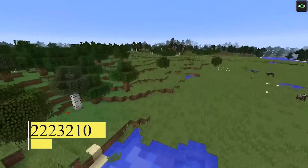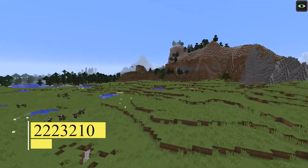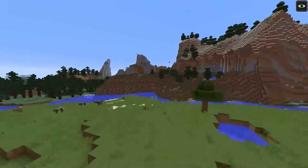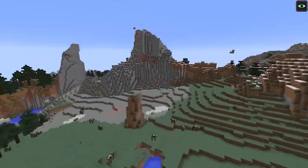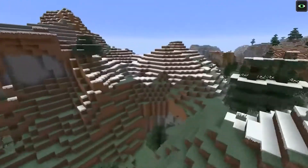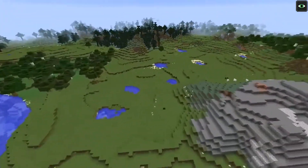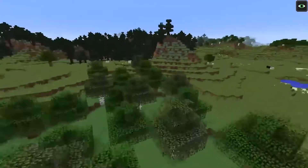Icy Spire. 222-3210 is the seed number. Version 1.11. Upon arrival, you'll notice a large ice spire in the distance, surrounded by icy trees and ice caps. Just to the right of the entrance lies a little settlement blanketed in snow, along with a half-completed nether portal and a plethora of small lava ponds for the creation of obsidian — a tranquil place to call home with bunnies, wolves, and the occasional polar bear thrown in for good measure.